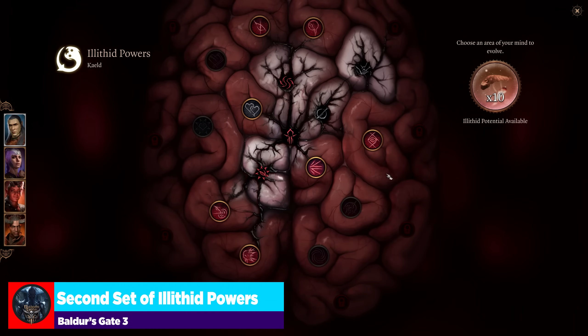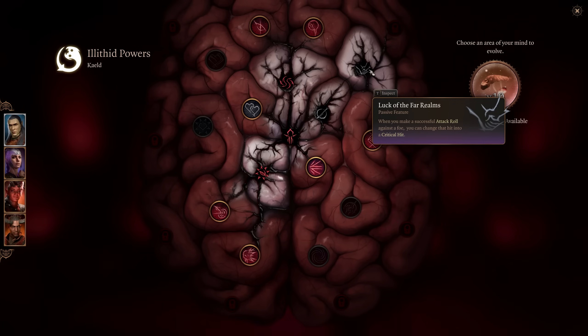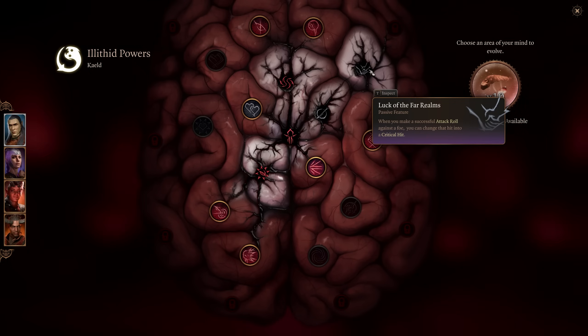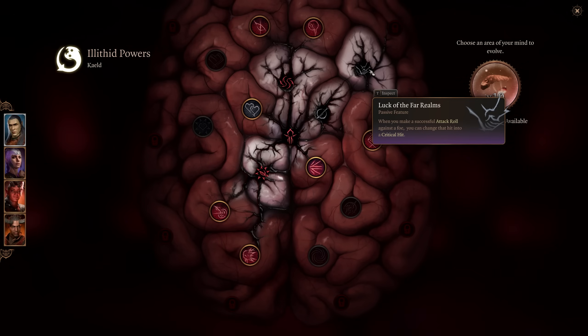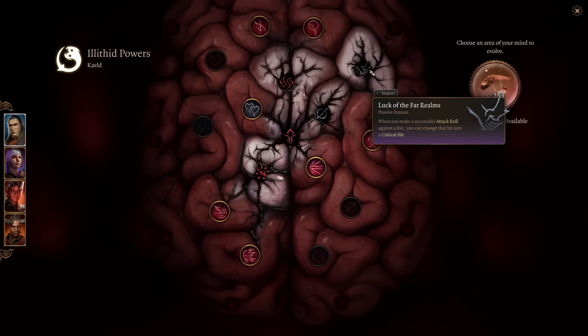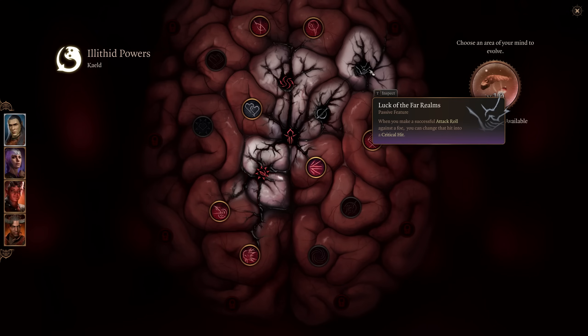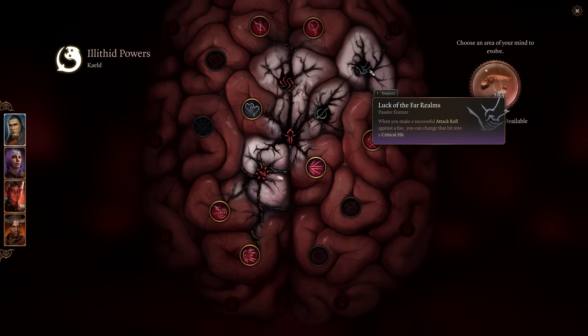Now we're into the second ring of illithid abilities, starting with Luck of the Far Realms. This is a passive reaction I really like — when you make a successful attack roll against a foe, you can change that hit into a critical hit. It's once per long rest, so I keep it in my back pocket, saving it for big fights or to take out a dangerous caster and pour damage on when you didn't think you'd be able to.